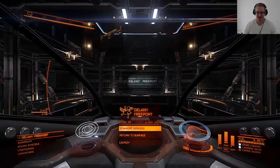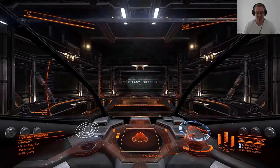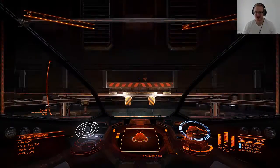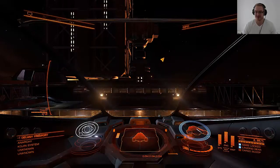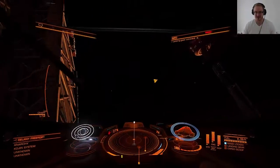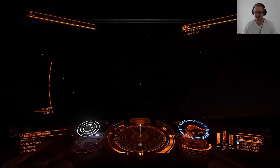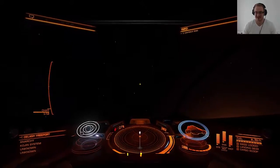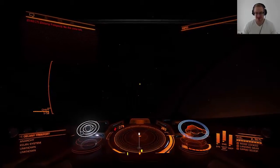Alright, let's get into space and look at how we bounty hunt. As you can see in the bottom left corner I am at Delaney Freeport, owned by the Purple Hand Gang in the Kojin system — it is an anarchy system. Anarchy systems are great for bounty hunting because here you can kill everyone without ever having trouble with the police. In a system that has police, you can accidentally hit them or hit a ship without a wanted status, and the police will put a bounty on you and start shooting.